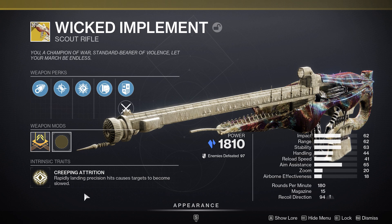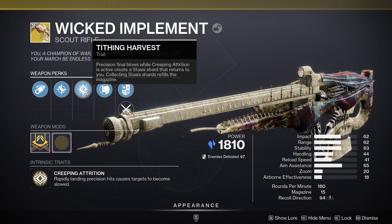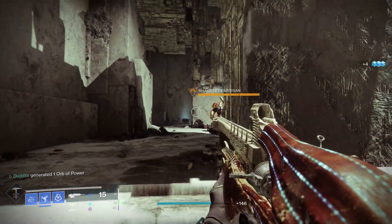Slowing targets on precision hits is really nice. It also has the perk Tithing Harvest: precision final blows while Creeping Attrition is active create a stasis shard that returns to you. Collecting this stasis shard is going to refill the magazine.